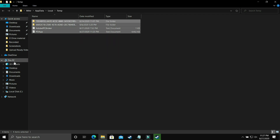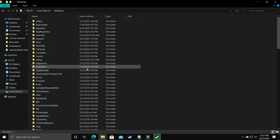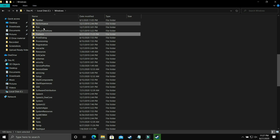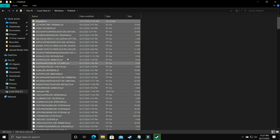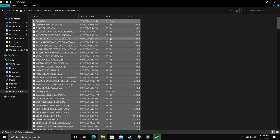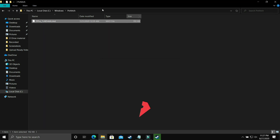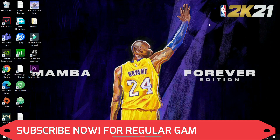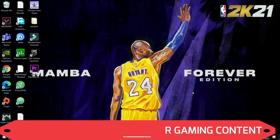Now go to the last temporary folder: navigate to Local Disk C, then Windows, then the Prefetch folder. Click Continue. All these files are temporary files — delete them permanently as well, skipping any that cannot be deleted. Once done, try running your game and it will provide a temporary boost to your PC's performance.